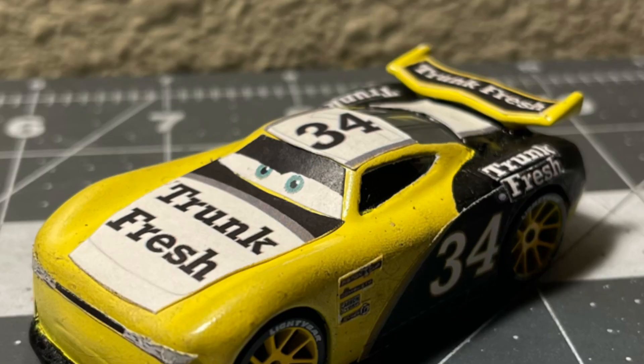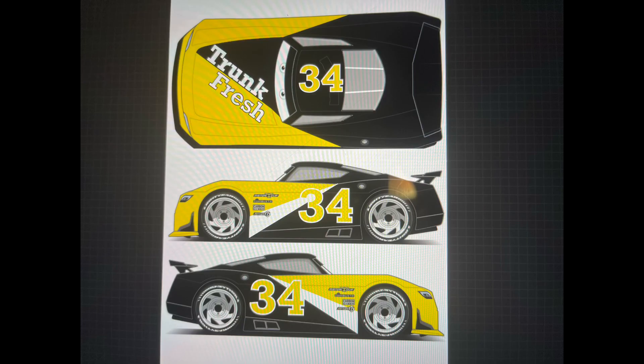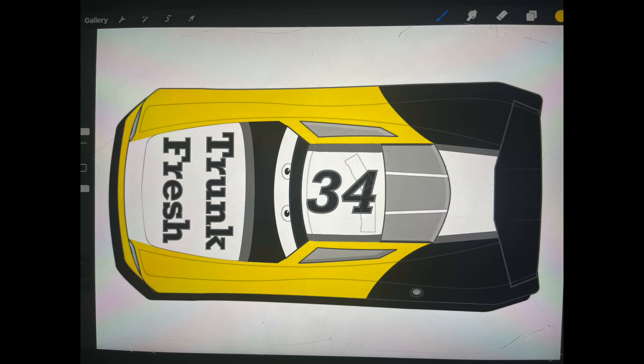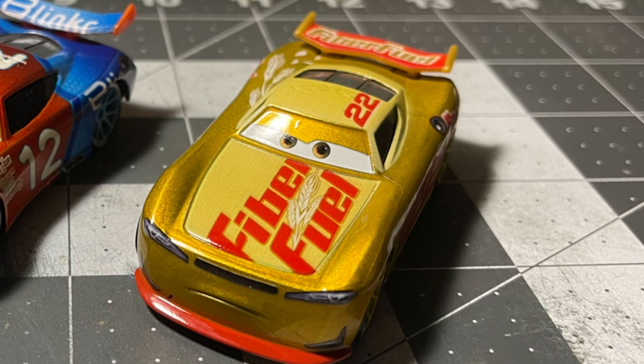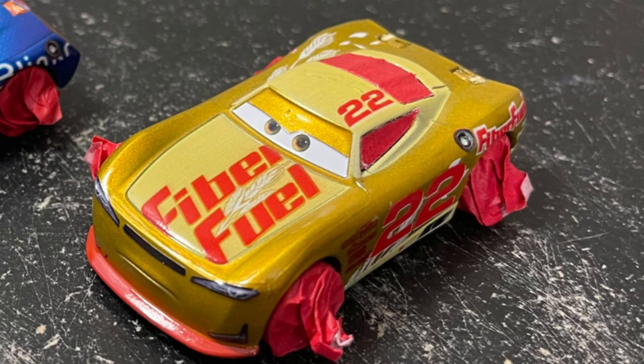Michael McDownShift is based off of Michael McDowell, one of my favorite NASCAR drivers. I created a design — I was originally going to use one design but it looked a little too boring, so I went with a design based off of his Long John Silver's scheme, which is probably my favorite scheme from Michael McDowell. I decided to use the GoGo Lagano tooling because I thought that tooling just fit him, and it also had yellow rims. I got to work removing the spoiler and masking the parts where I didn't want paint.